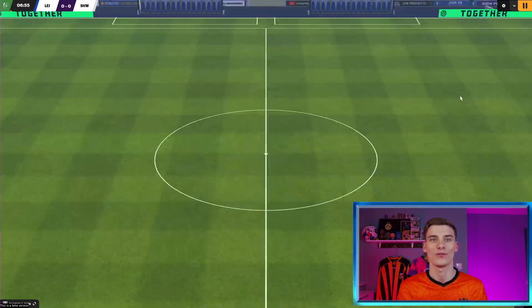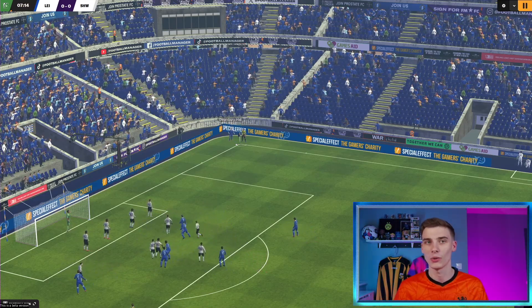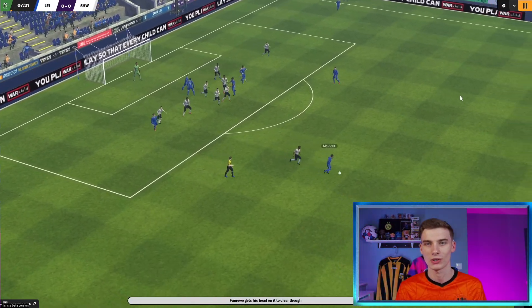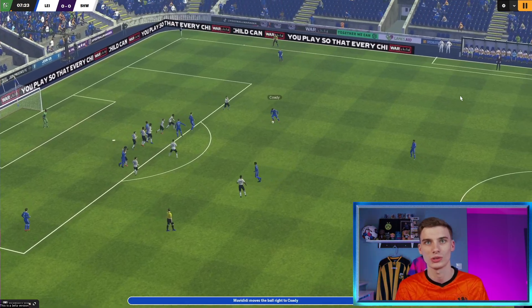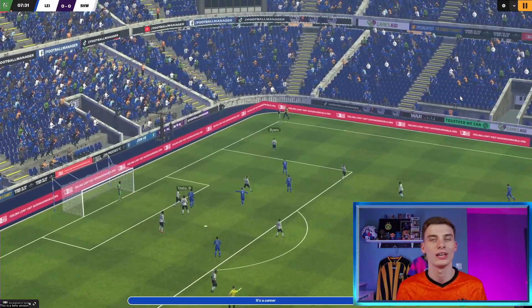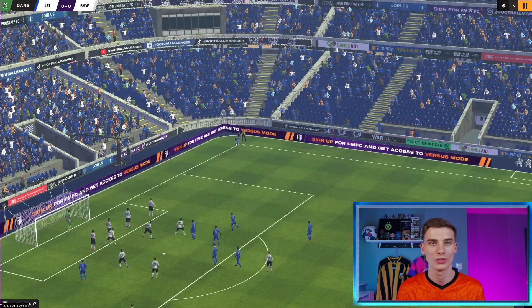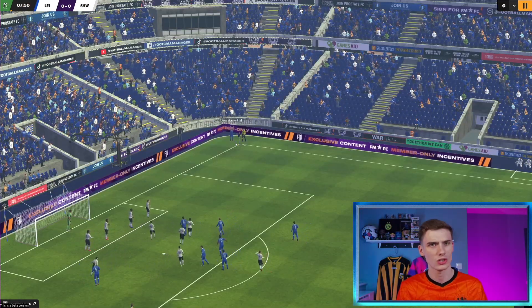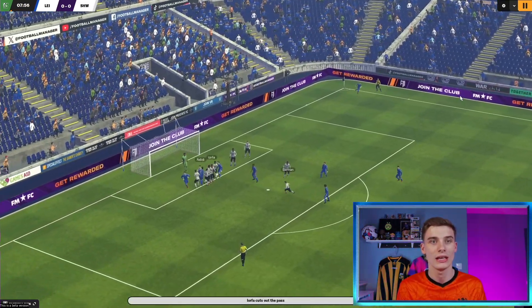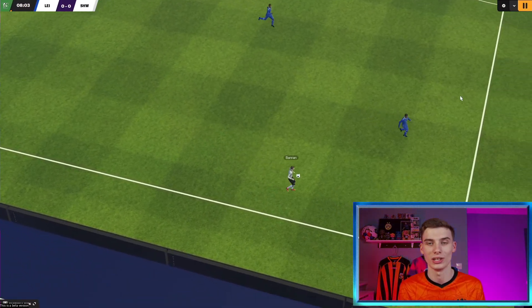We're going to get our first corner of FM24. We told them to go for the near post but they've had no time to train it. With a proper set piece coach and tweaking, we'll see a better representation in game. They've also mentioned you can do headers into the ground and volleys into the ground, so we should be seeing a different variation in finishing styles. There's a good chance we might sit here and get a nil-niller, but hopefully we'll see some goals.